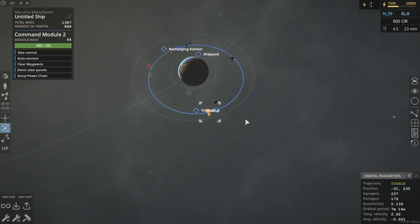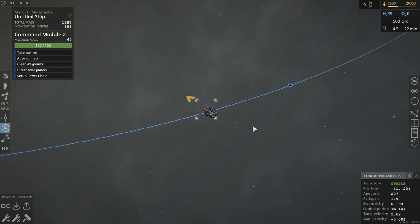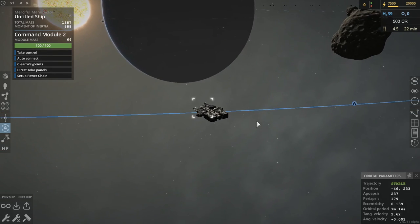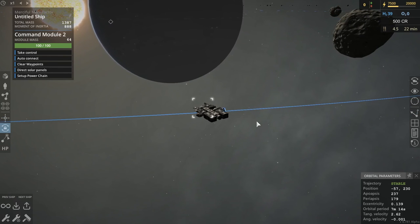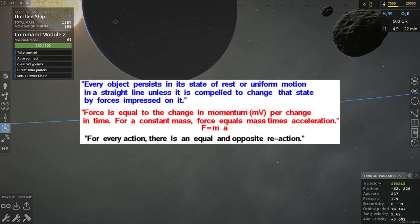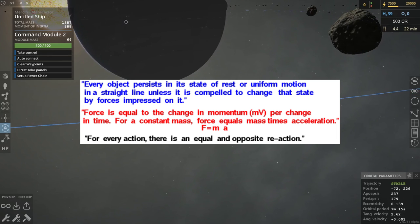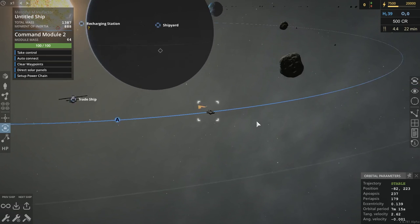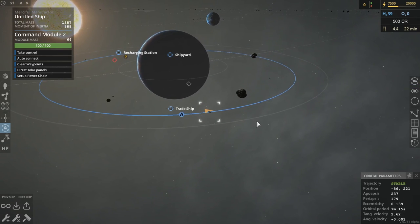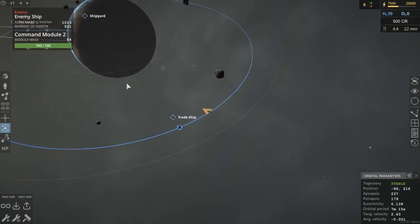One of the things that you have to keep in mind about orbital mechanics is Newton's laws — an object in motion will stay in motion unless acted upon by an outside force. So, as you can see, unless we hit something, we're just gonna stay right here forever. That ship's about to — oh god, that poor guy. Oh no.